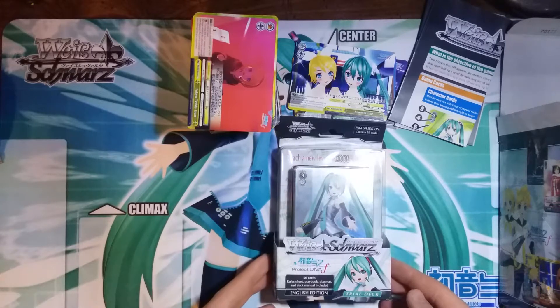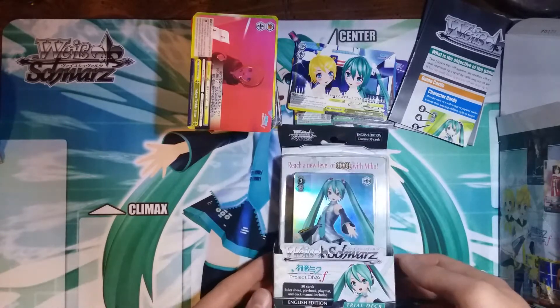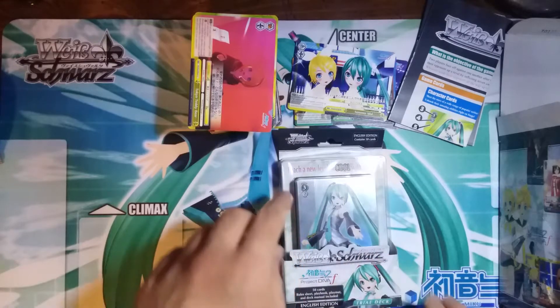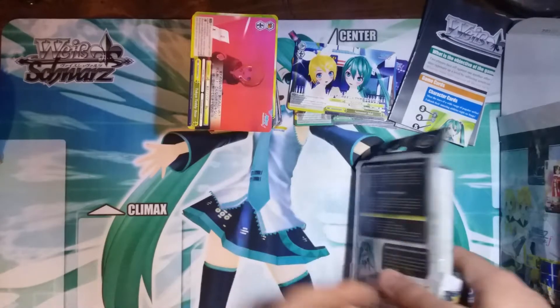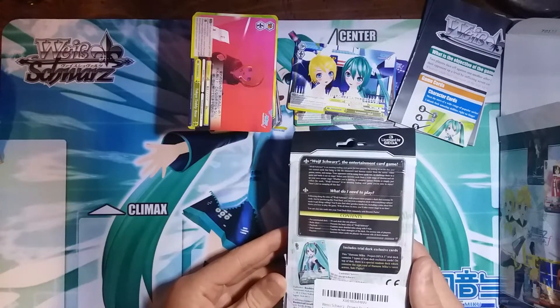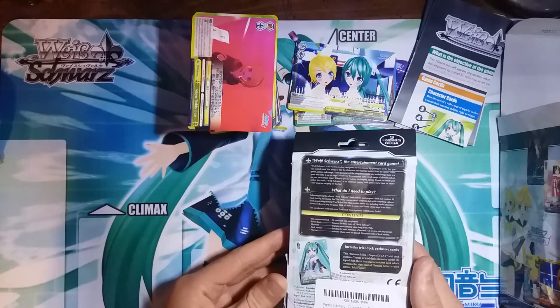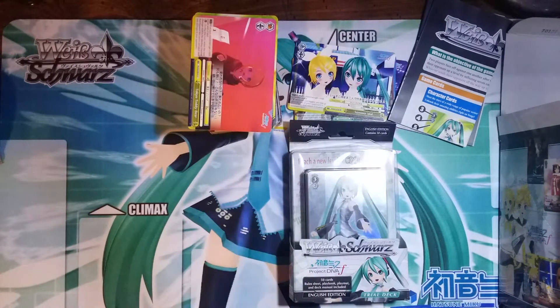But here we're going to open a Weiss Schwarz Project Diva first edition trial deck. All trial decks — all the cards in each of the same type of trial deck are all the same, they're all identical, except some of them. It says here there is a special random deck which contains the signed card of Hatsune Miku's voice actress, Saki Fujita. So there are some extra special trial decks, and hopefully we can get one of those. If not, it'll be fun to see what the trial deck contains.